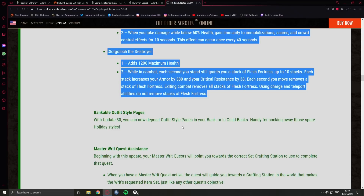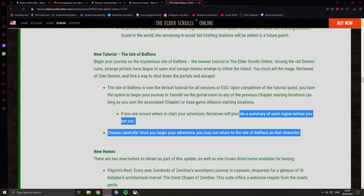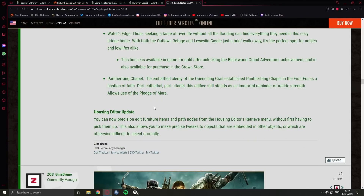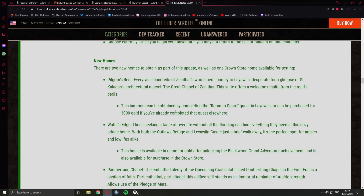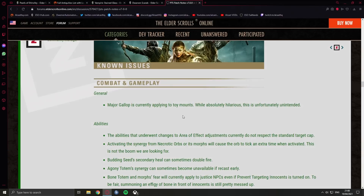Bankable outfit styles: you can now deposit outfit style pages in your bank — thank god. Master writ assistance: your master writs will now point you toward the correct set crafting station to complete that quest. New tutorial where you can actually choose where to go afterwards. New homes: Pilgrim's Rest, Water's Edge, and Hairtang Chapel. Housing editor update: you can now precision-edit furniture items and pull notes from the housing editor's retrieve menu without first having to pick them up.